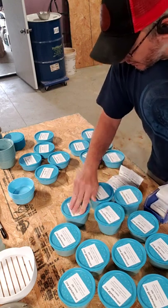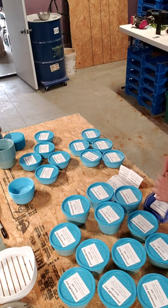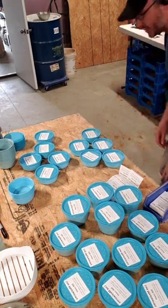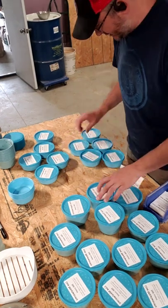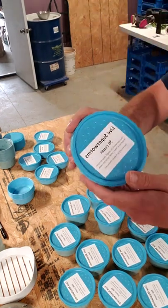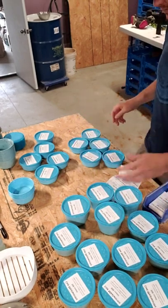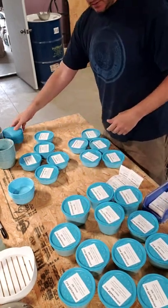And voila. I'll do some cleanup here and I'm going to vacuum off each one of these cups — there's just a little bit of dust every now and then. Some of the chitin gets on there because it's really light, just little flakes of it. I'll vacuum that off and clean the table off. These are getting delivered today.